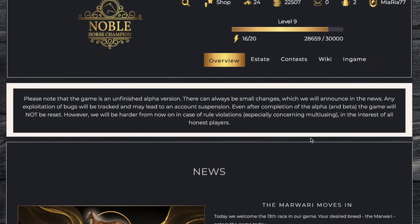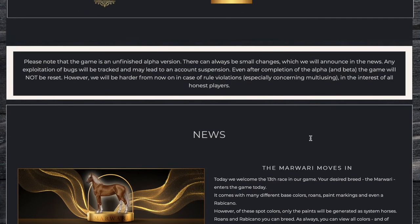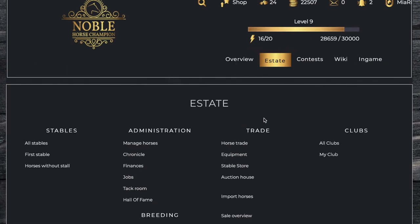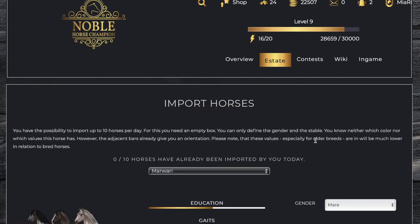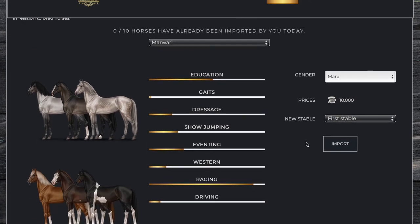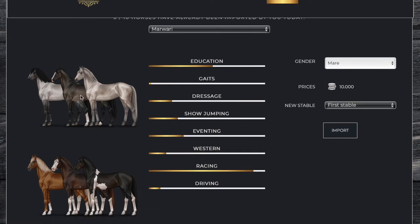So what we're going to do today is just go buy two Marori horses and go to our estate. This is the Import Horses section, where you can get horses for your stable without any background pedigree tool. These are some of the colors they offer, and this is where you can choose the breed.